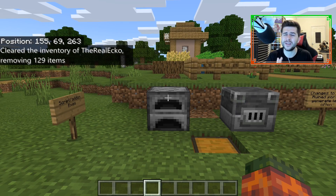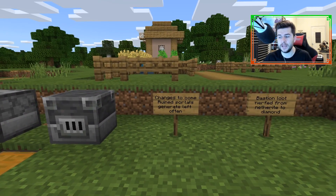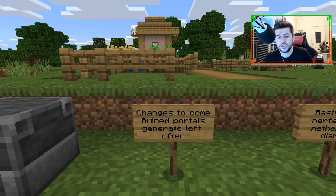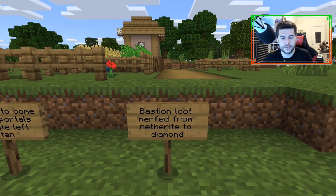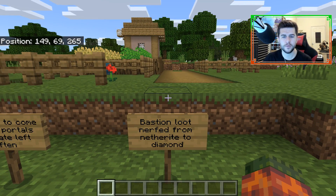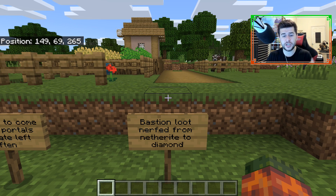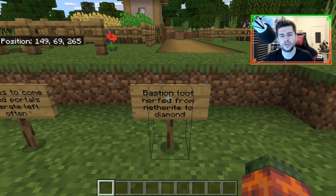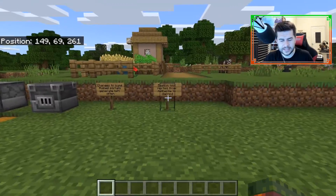I'll teach you guys how to report bugs shortly. Some more changes coming in future versions — on Java, ruined portals will generate less often, and bastion loot has been nerfed from Netherite to Diamond. The change is that bastions used to have Netherite items like broken chestplates and helmets, and you could also find Ancient Debris — that's no longer possible, it's all Diamond-related, to make Netherite a little bit harder to find.